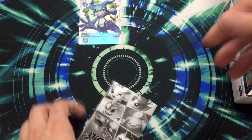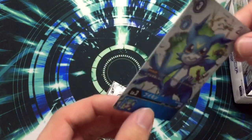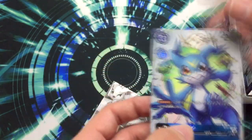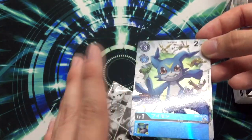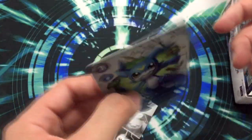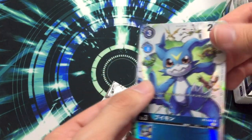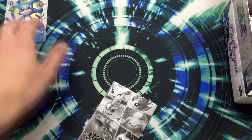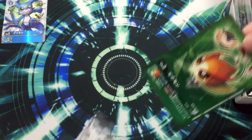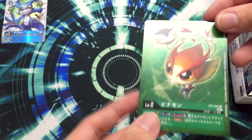The good thing about this new foiling is it doesn't curve like the ones from previous expansions. I have the cards of the starter decks — Ducmon and Ulforswede — and they don't bend. They are hard but they don't bend like the others. That's an improvement from Bandai. First package, pretty good.